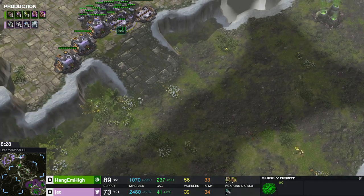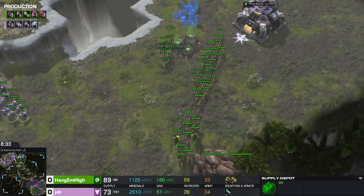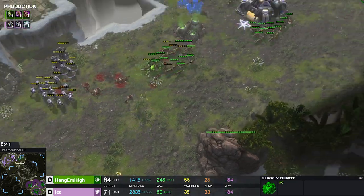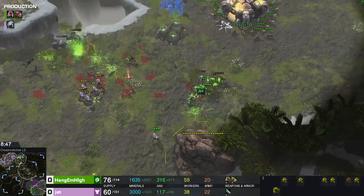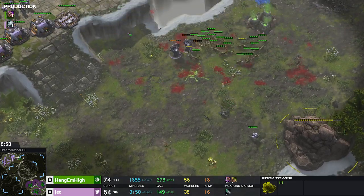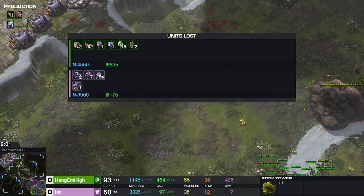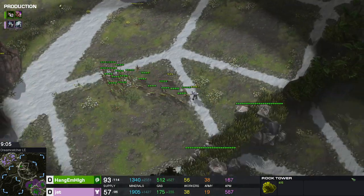There aren't enough Banelings for this move-out, and Marine-Marauder just isn't going to help against this much ling-bane — the Terran needs to build something else. The speed Banelings hit, a lot of Marines go down for nothing, the Zerg clears the combat, and this base is going to fall to the Lings. The Zerg out-microed the Terran; 92 Lings are down but the Terran got out-macroed, and with every exchange the situation is getting more and more even.